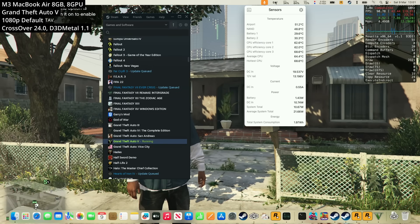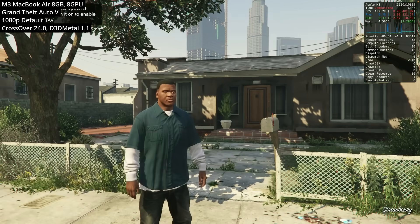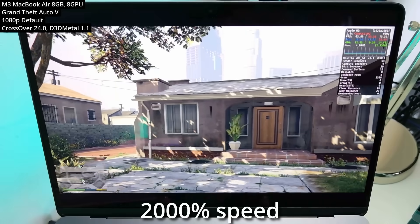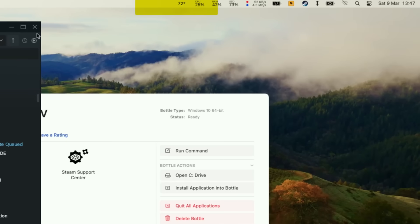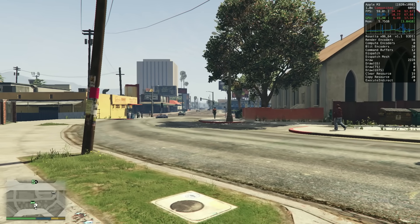A lot of people have asked about thermal performance on the MacBook Air since it has no fans — it's entirely passively cooled. Running GTA 5, we're at about 79 to 80 degrees Celsius. After the game has been running for over an hour, temperatures have actually gone down slightly to about 76 degrees. If any of you can suggest a good thermal test, I'd like to apply it to a future M1, M2, M3 comparison video — please suggest it in the comments.